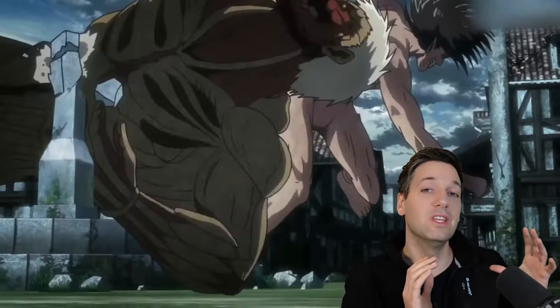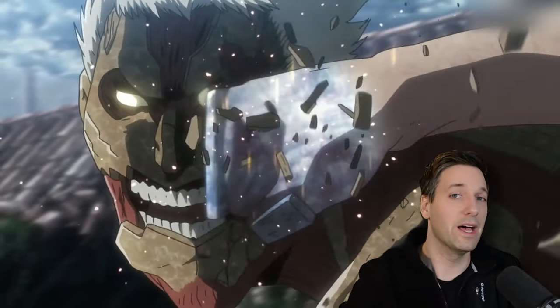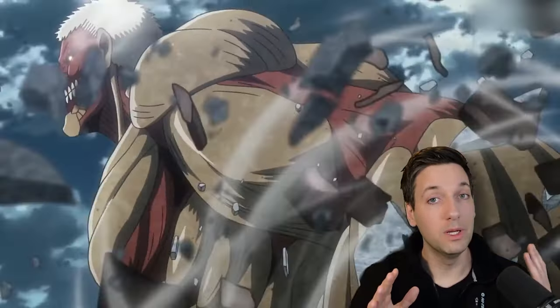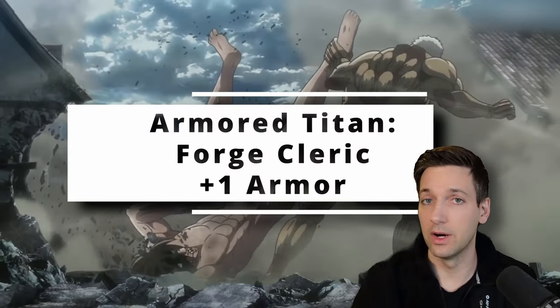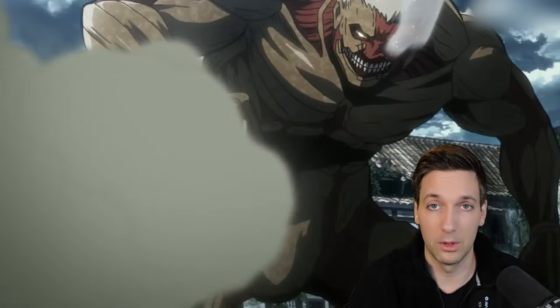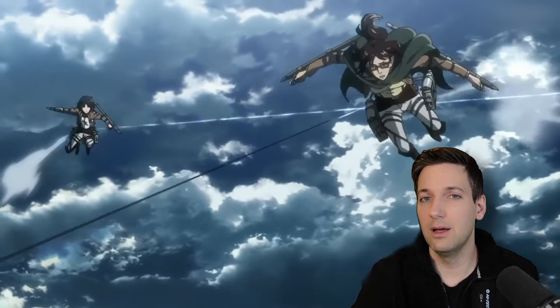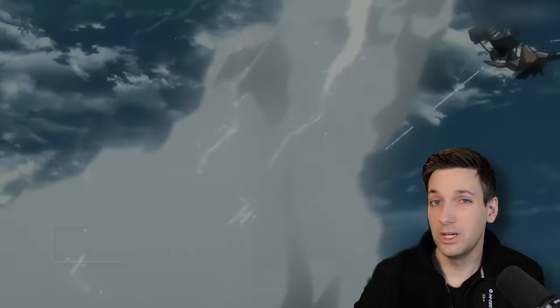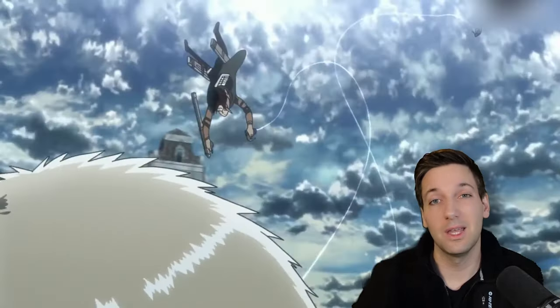If you wanted to lean more into the Armored Titan, take those last two levels as a Cleric. We've already established that the Armored Titan would be wearing armor, and a Cleric can choose to be a Forge Cleric. Then you can enchant your armor for an additional plus one to Armor Class, and you get access to the spell Shield of Faith for another plus two to Armor Class. You can get all of that with just one level in Cleric, so if you wanted you can still take the last ability score improvement from being a Fighter.